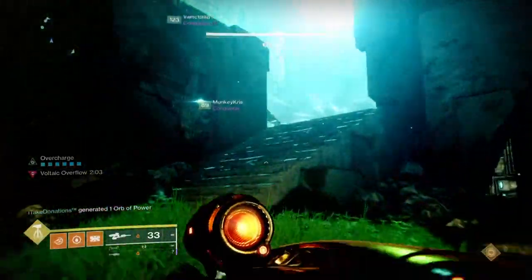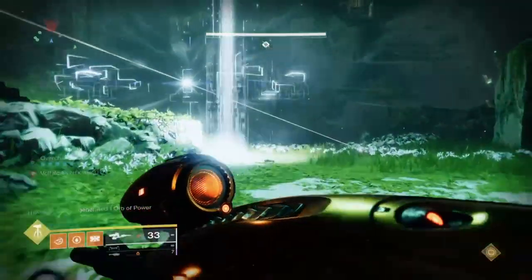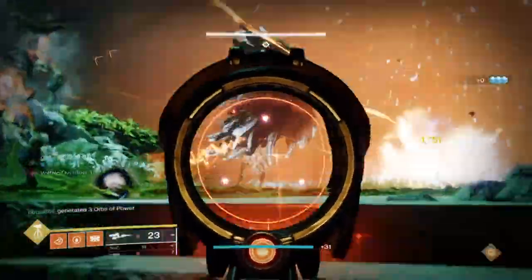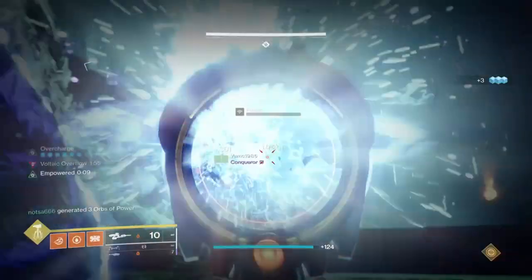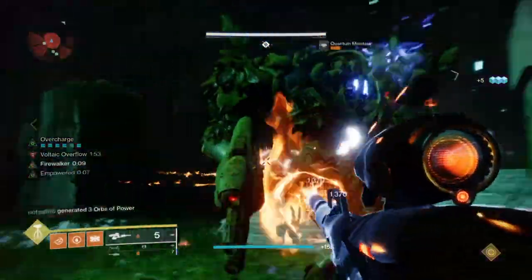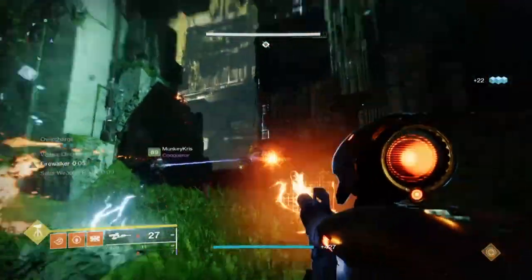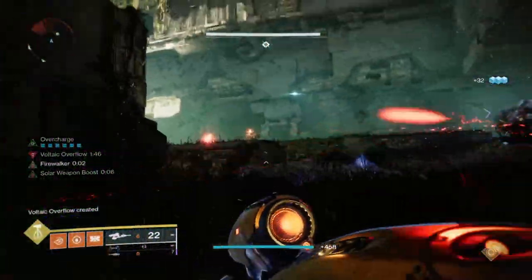I don't mean to boast or show off or anything, but I am now a happy owner of the Vex Mythoclast, which is beyond surreal when I think about how I always wanted this weapon since D1 — and it only took me 21 runs to achieve it. A fast-firing full-auto fusion rifle has been a dream for me to have, and it tears up everything I use it against in the blink of an eye.